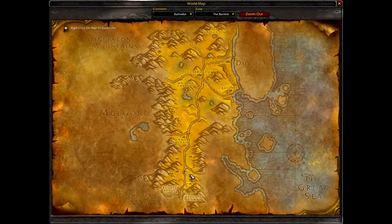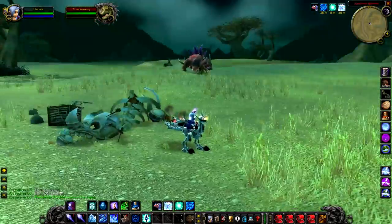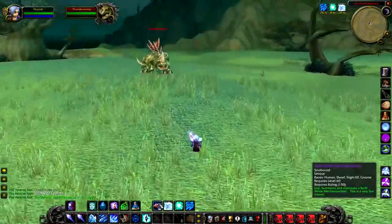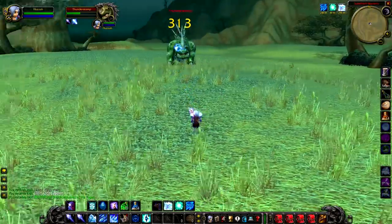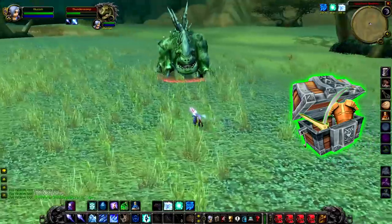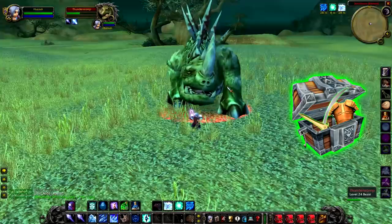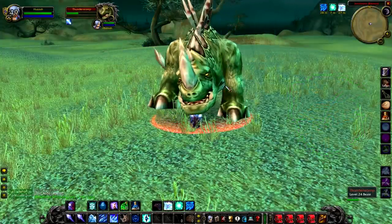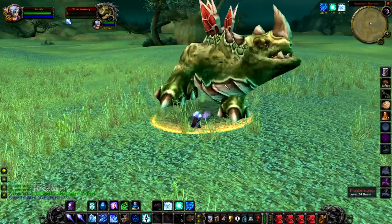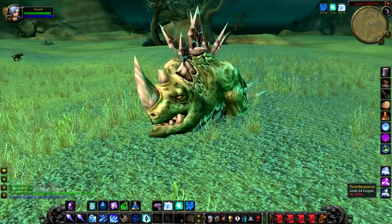Up next we have Thunderstomp, a level 24 rare Kodo that hangs around just north of Belmedan. Thunderstomp is not an elite, fortunately, and doesn't have any particularly special loot either, although you are guaranteed a green. His close proximity to the road probably means he's going to be dead most of the time, and his respawn timer is reasonably long as well. But nevertheless, if you do see him, kill him and grab your green.